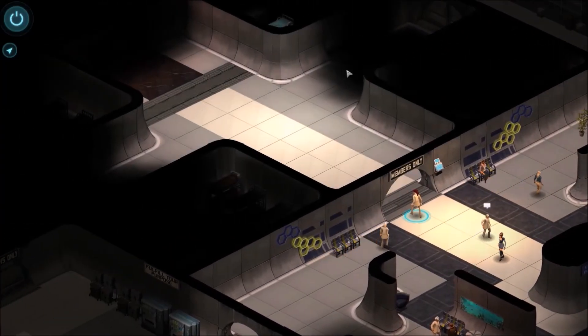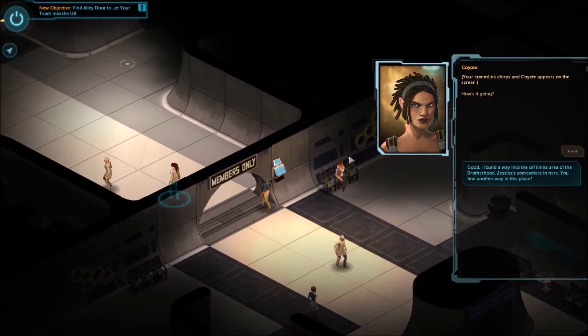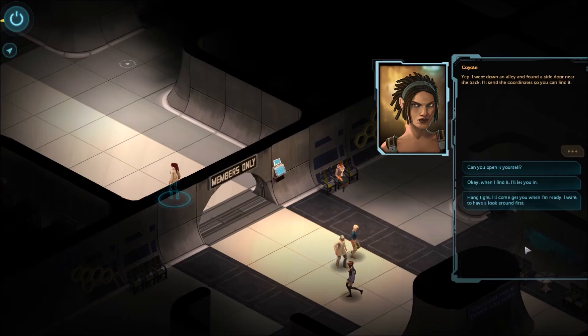Alright, well, I now have access here. Your comm link chirps and Coyote appears on the screen. How's it going? Good, I found a way into the off-limit areas into the Brotherhood. You found another way in? Yep, I went down an alley and found a side door near the back. I'll send you the coordinates so you can find it.